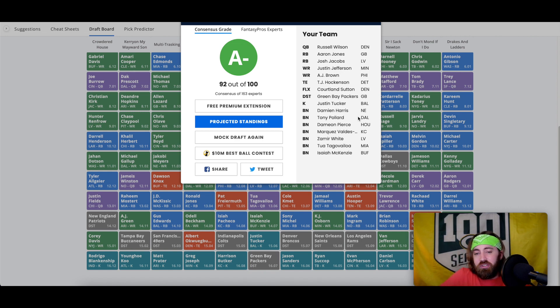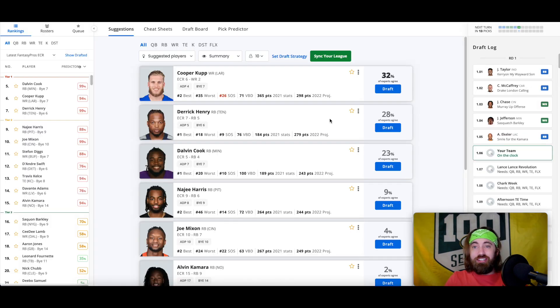Justin Jefferson, AJ Brown — then TJ Hockenson at tight end, nice value in like the 10th round. Courtland Sutton in the flex — a lot of people love him for upside. Personally I like Marquez Valdes-Scantling more. Two great wide receivers to have, and Isaiah McKenzie as a good floor guy. Green Bay Packers right towards the end — a defense I'm really high on that doesn't always get taken as a top defense. This actually works out nicely.